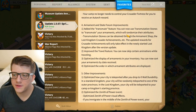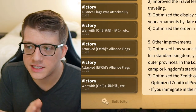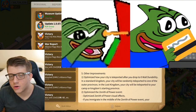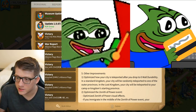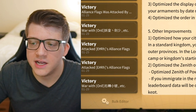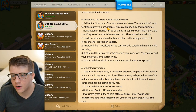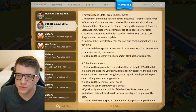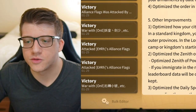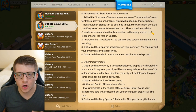For armament updates: a transmute feature is being added where you can use transmutation stones to randomize armament attributes. My opinion on this is extremely negative — the problem with armaments is the randomness, and this just adds more randomness. We don't want to randomize, we want to know what we're working towards. If you don't like your random attributes, great news, you can randomize them again. This changes nothing and completely misses the point.